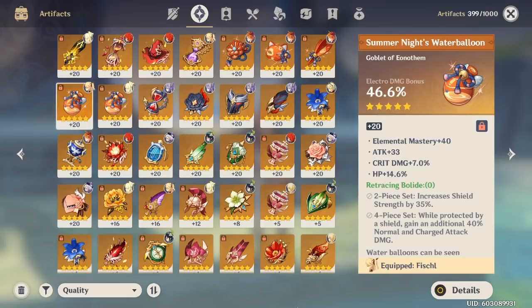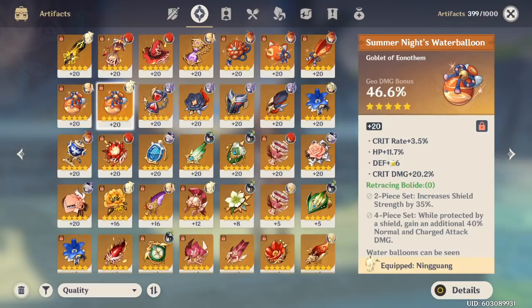Every four levels a random substat gets upgraded. If your HP keeps getting upgraded, the artifact might not be worth investing in all the way. If you have only one or two good stats and the bad ones keep rolling, you might stop at level eight or sixteen. But on the contrary, if your good stats get lucky upgrades, even an artifact with two bad substats can be really good — like this goblet that ended up with 20% crit damage despite having defense and HP.